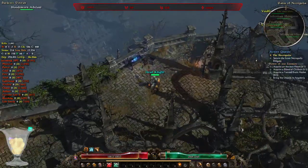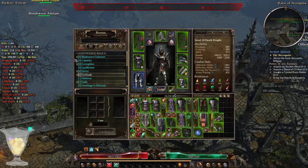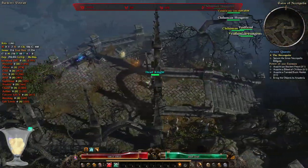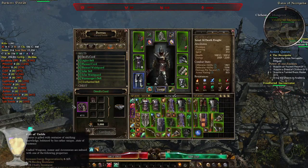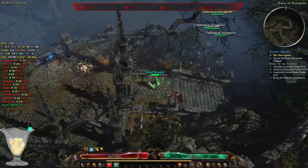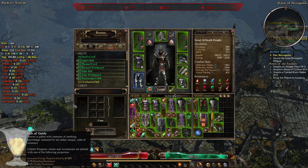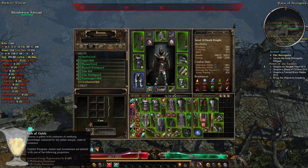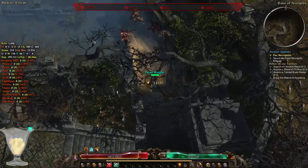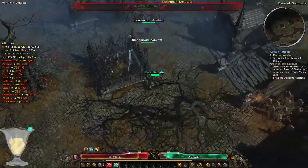This is another blacksmith you will encounter when entering this area. He can craft items for you, but I'm skipping him right now. Every blacksmith will have their own unique perks — for example, this blacksmith, whenever he crafts an item for you, applies bleeding resistance, vitality resistance, and some energy regeneration. You can check what other blacksmiths offer by hovering your cursor and looking at what modifiers they apply to your items or relics.